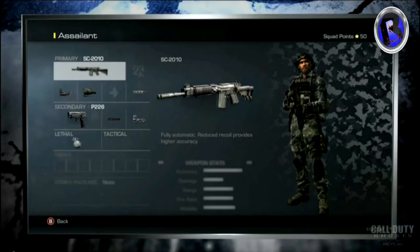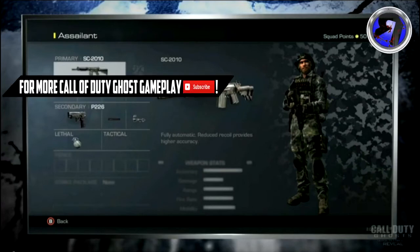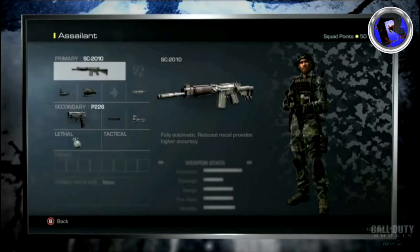Another thing — how you unlock stuff. Attachments and scorestreaks will be free to unlock. But as you can see in the top right corner, you have squad points, which you unlock through challenges. It's pretty much the new currency that you buy stuff with — that's how you get new guns, equipment, and perks. You unlock squad points through challenges, winning games, getting kills, and all that. You have something like 13 points to spend and you can use those however you want.